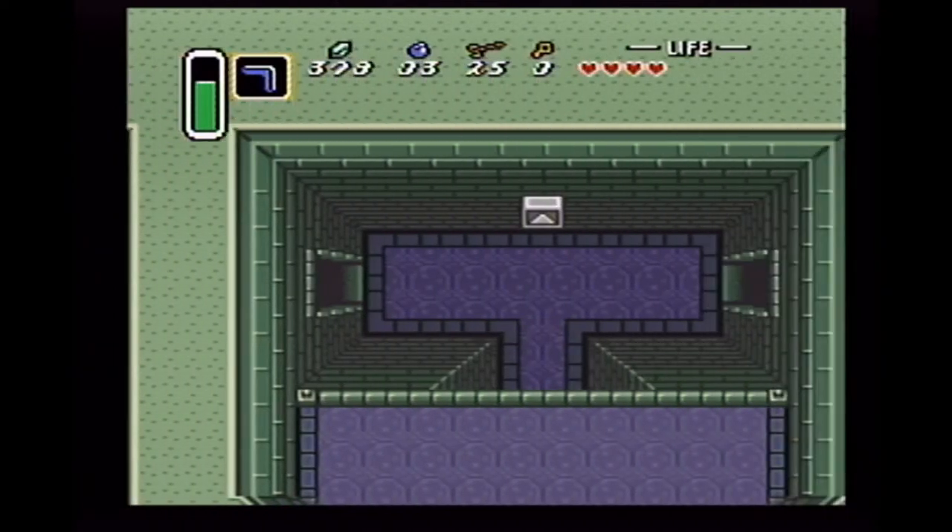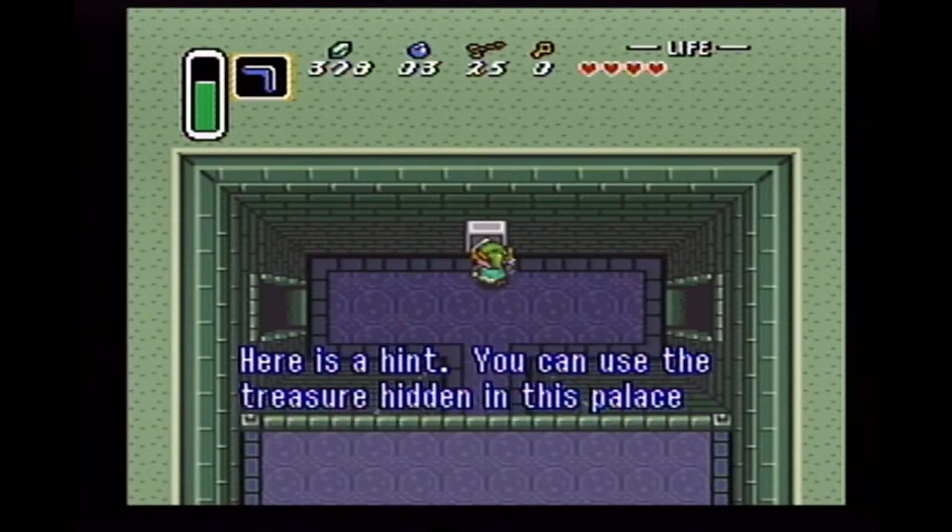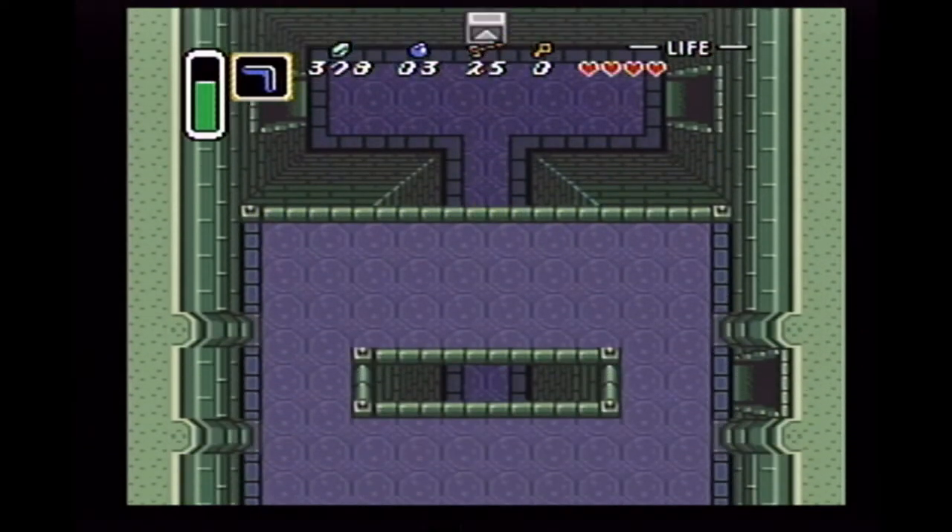Let's see what this does. Link, it is Sahasrahla. I can talk to you telepathically when you touch these tiles. Here's a hint: you can use the treasure hidden in this palace to defeat armored foes. That's an important hint, actually.